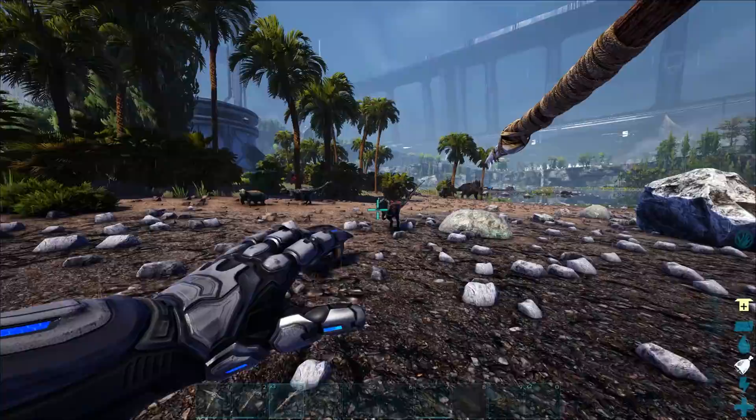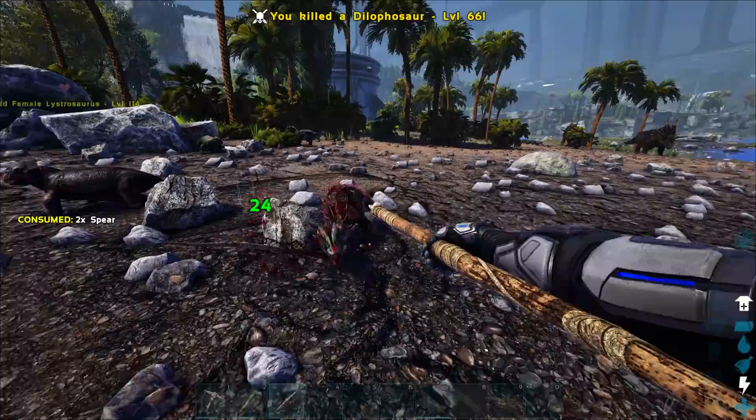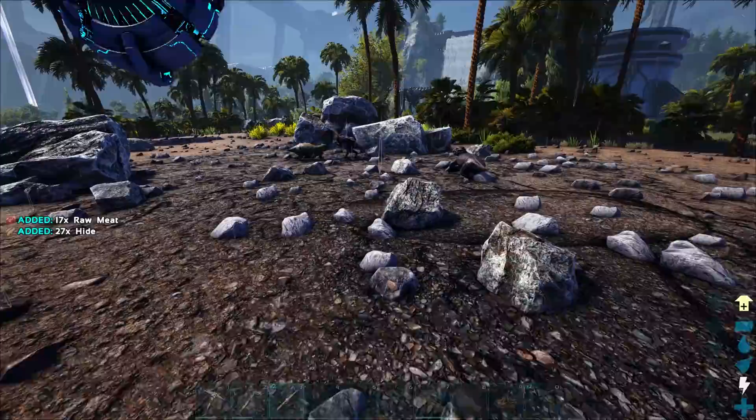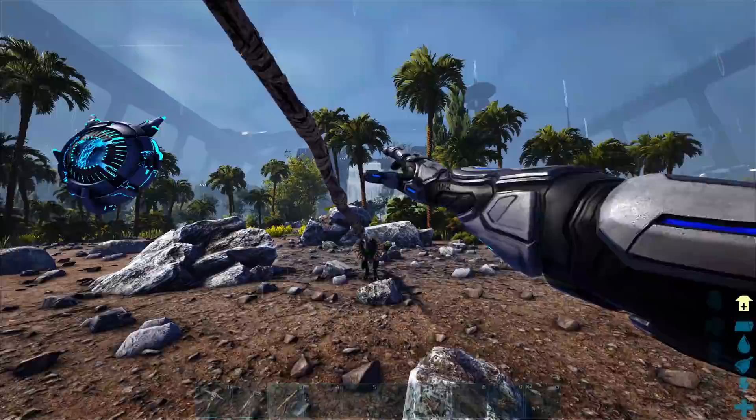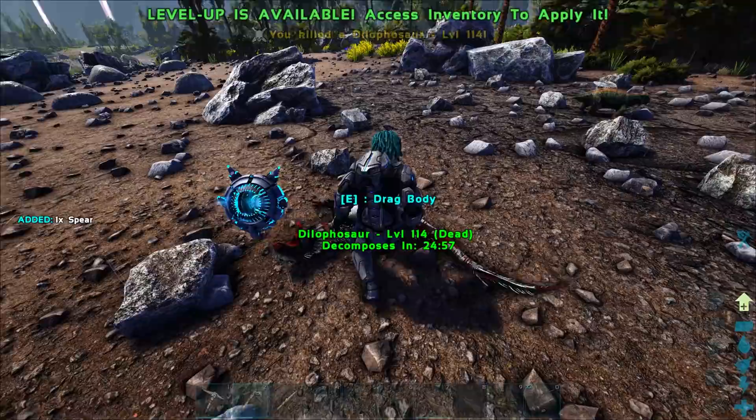We've got a couple little guys here causing some trouble for these little lystros. These are unfortunately not the biome-specific ones — those types of dilos are over on the other ring. This is of course the Eden biome, where it's safe and there is little to no Rockwell. Let's just punch it. So much easier.